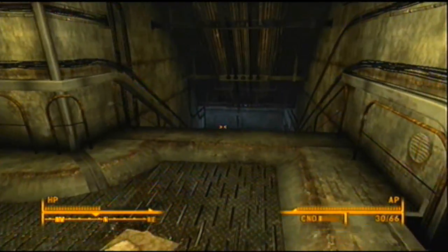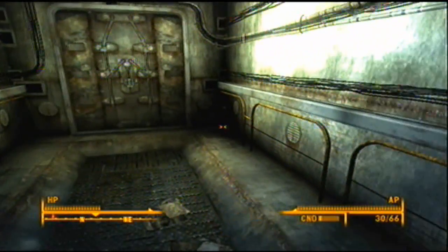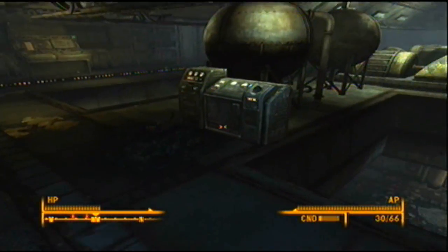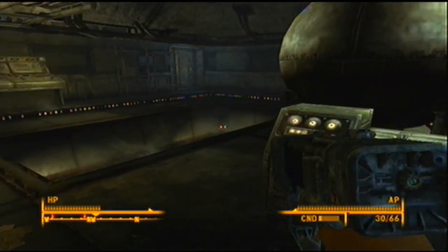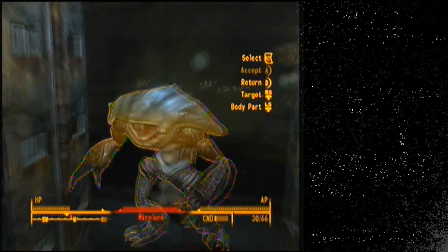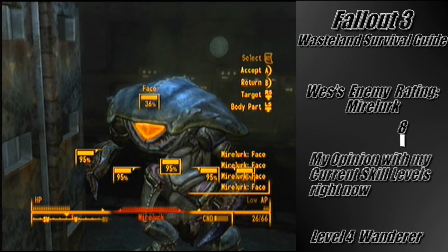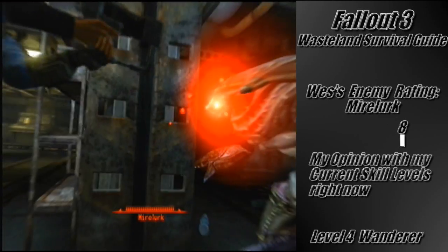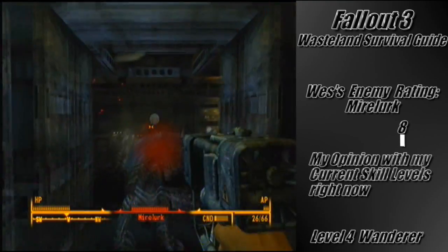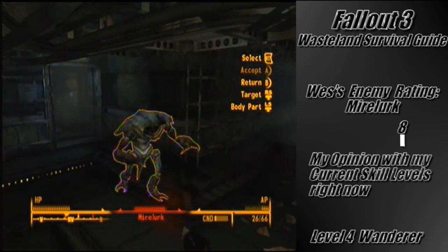Walk in here to the Anchorage Memorial. You got two ways to go. The left way I just naturally go, but once you go downstairs, that right way hooks into the downstairs part. You walk over here to this room — there is a Mirelurk just waiting there. The weakest spot of a Mirelurk is their face. Just keep that in mind. But they can also be very deadly to you if you are not careful.